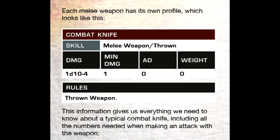Thus, any result of 10 or more after adjustments indicates a hit. If you hit, you deal damage. Your attack is going to be potentially modified by the target if it uses combat defense or maybe acrobatic defense.